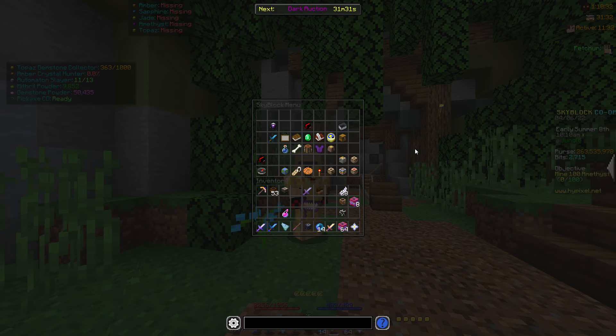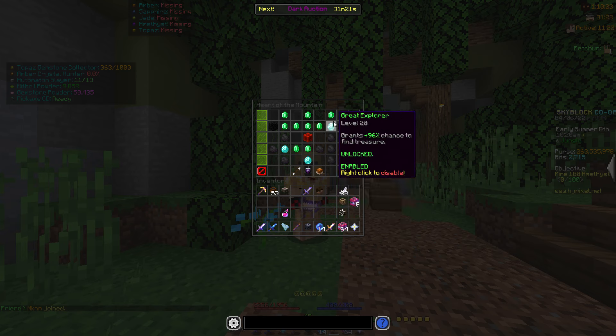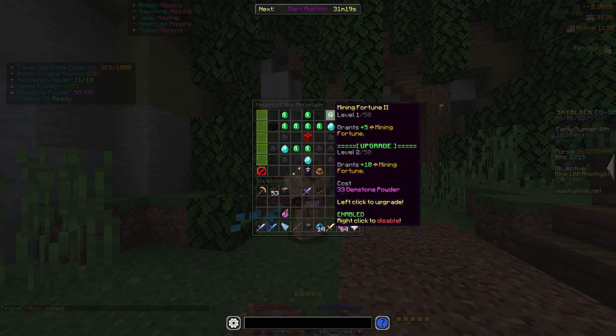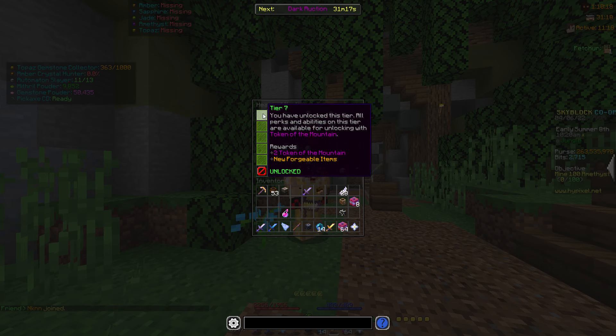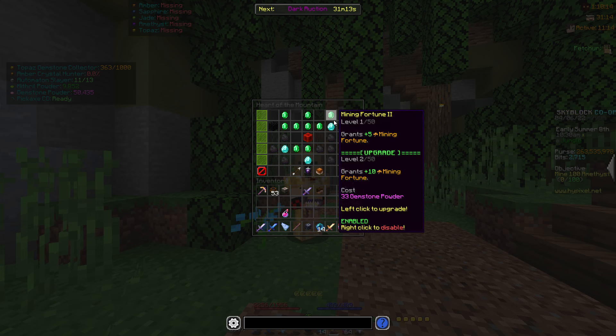Let's get straight into it with the Heart of the Mountain setup you're going to need. It's preferable if you have Heart of the Mountain 7, mainly because all the good stuff is at the top. You pretty much need Heart of the Mountain 7 to powder grind more effectively and get gemstone powder, so make sure you're at Heart of the Mountain 7 to start off with.